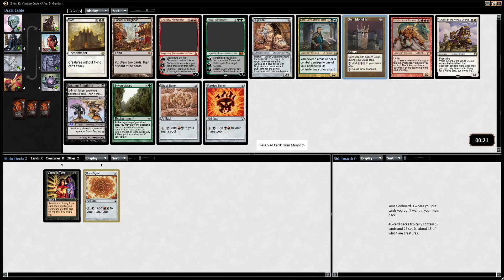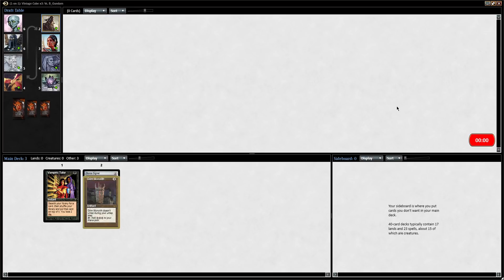Here I'm going to take Grim Monolith. Two mana taps for three, so it's already kind of like a Dark Ritual. And then if you untap with it, you have so much mana. I like Kiki-Jiki — he's a little bit less powerful in Vintage Cube than in Legacy Cube, but he's still really good. Triple red is kind of hard to cast. But Grim Monolith is great — just so much mana.